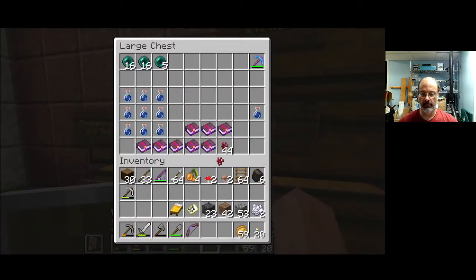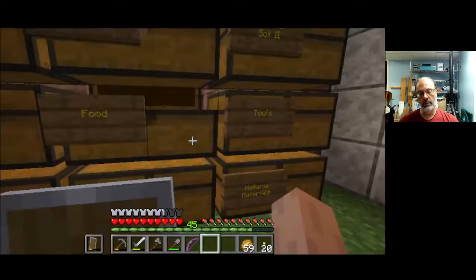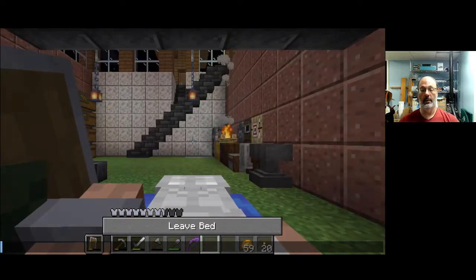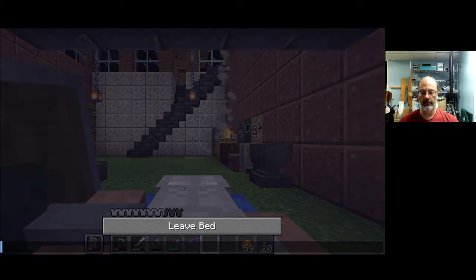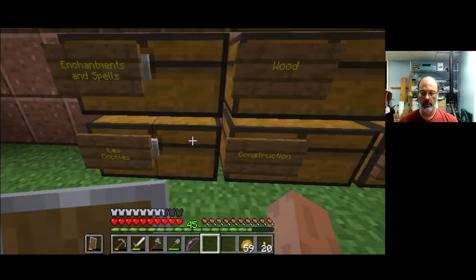Anyway, I've got a real good supply of nether wart, so that's not going to be something I'm going to concern myself with. I can make potions galore, which I should probably spend a bit of time doing, especially the water-breathing stuff — then I can mess around underwater. Beets, potatoes — I should go do some trading. So this is exciting. Let's maybe do some enchanting, see if we can't come up with some good enchantments.